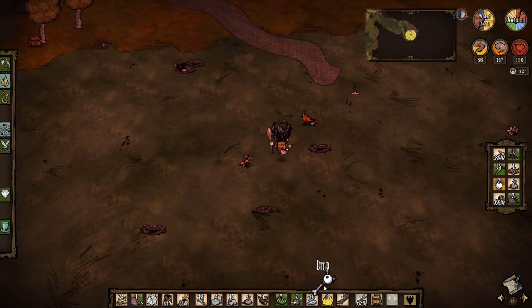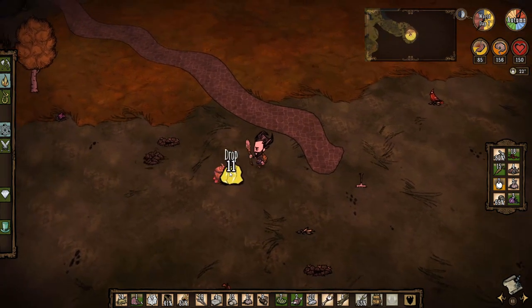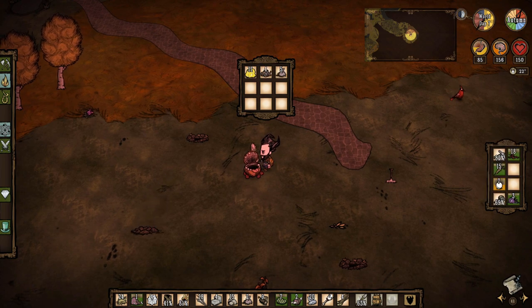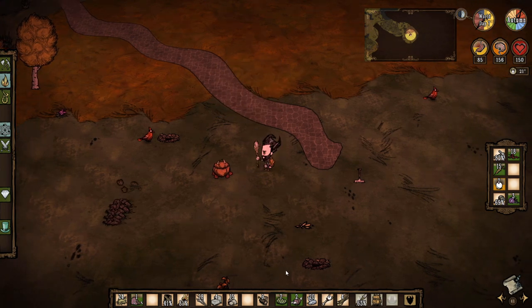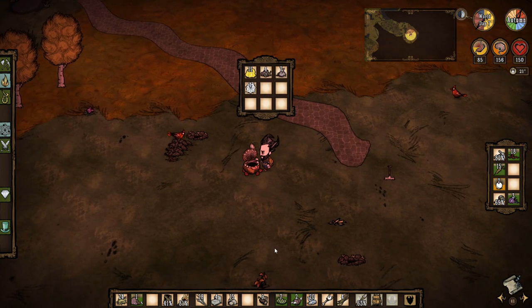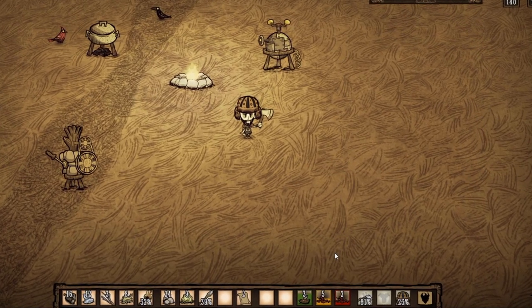Another thing which may look kind of scary to a first-time viewer is the eye bone — but don't be alarmed, this is just a friendly little fellow called Chester. He acts as a portable backpack, with his eye bone taking up one slot in your inventory and giving you nine slots to store items.